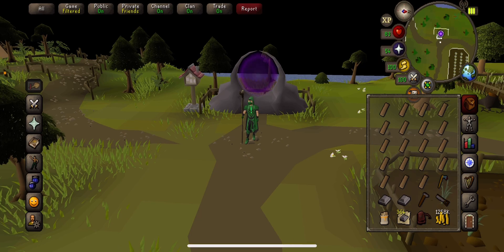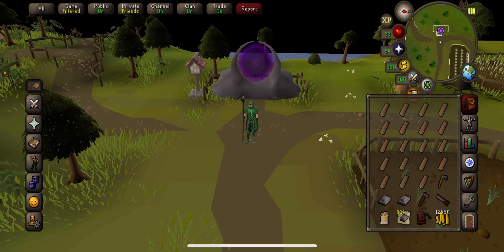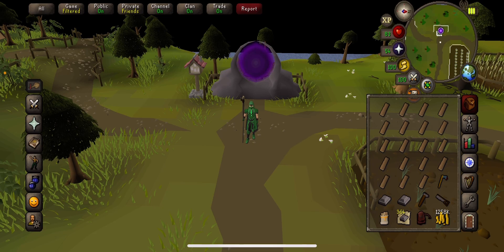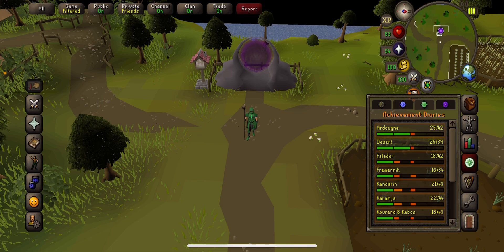First things first, things you would require for this are level 20 construction for the novice contracts. I recommend doing Daddy's Home early — I think you need to do that to be able to do Mahogany Homes anyway. That is a mini quest. So go and smash out Daddy's Home.